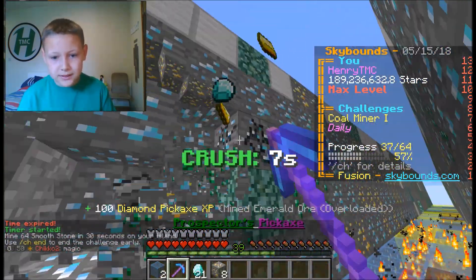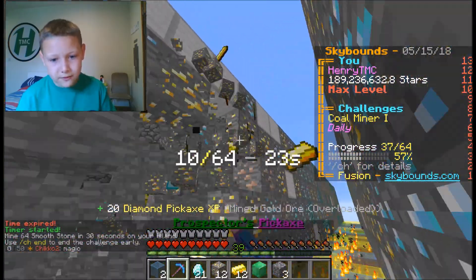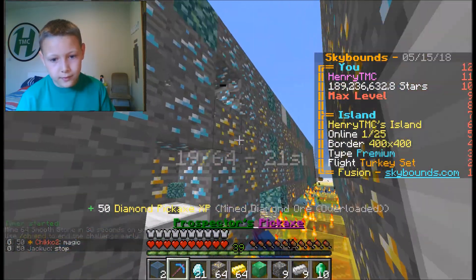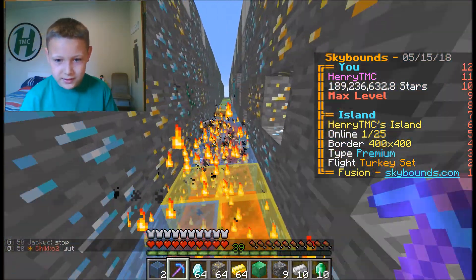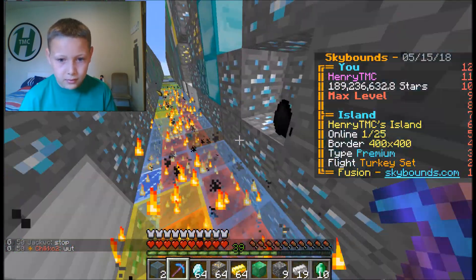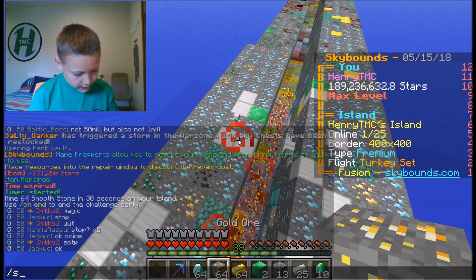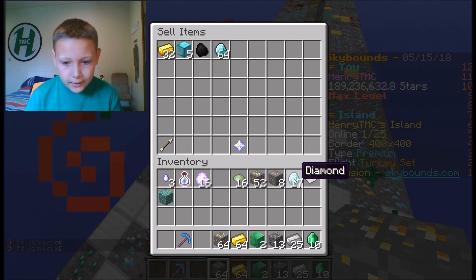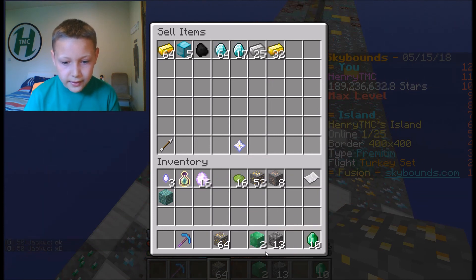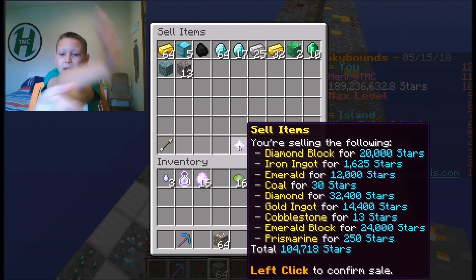This crush is insane with this pickaxe because of the stone that comes back — I just find it amazing when I use it with this pickaxe because it just goes insane. Let's collect all of this stuff, sell it and see how much money we got from just mining that tiny tiny area. That is the stuff we got — how much is this one? 104k!